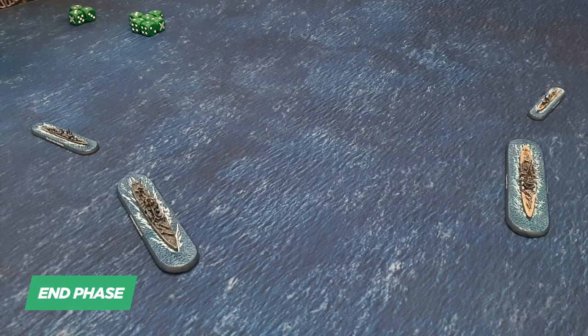The end phase consists of damage control and then checking for escalation. Damage control means you can choose one critical hit area and see if you can repair it. Escalation means certain entries on the critical hit table can potentially go up one level.